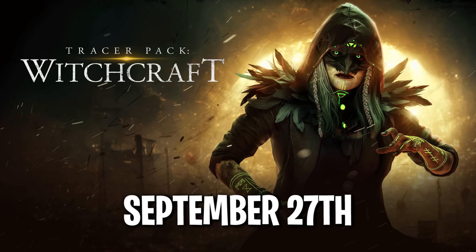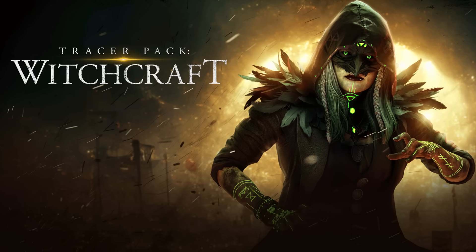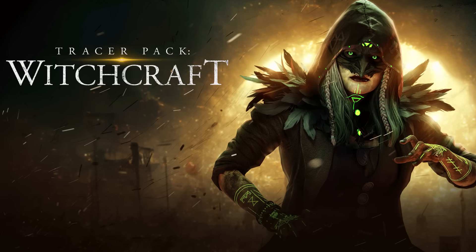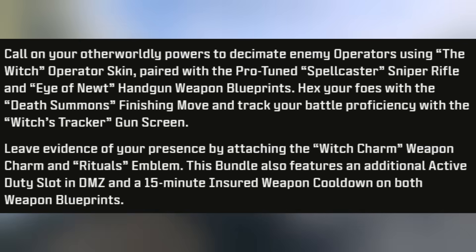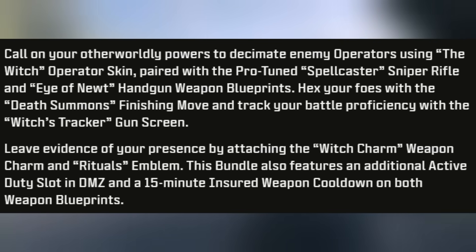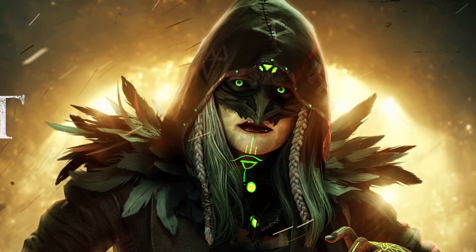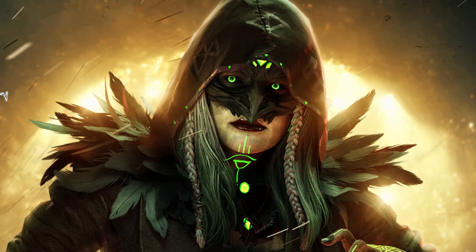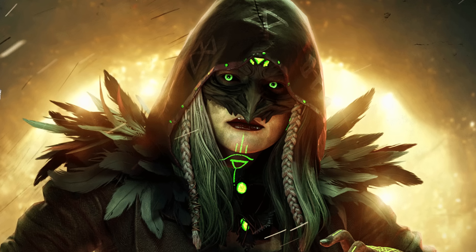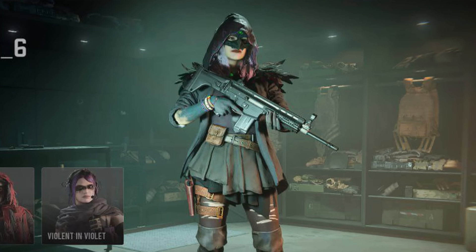Releasing September 27th — the day of the update — is the Tracer Pack Witchcraft bundle. It features a witch operator outfit, the Protune Spellcaster sniper rifle, and Eye of the New handgun blueprint. Hex your foes with the Death Summons finishing move, track your battle proficiency with the Witch's Tracker gun screen, and leave evidence of your presence with the Witch Charm weapon charm and Rituals emblem. This bundle also features an additional active slot in DMZ and 15-minute insured weapon cooldown on both weapon blueprints.